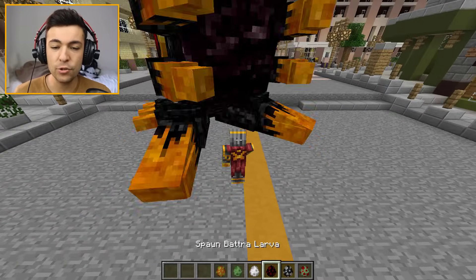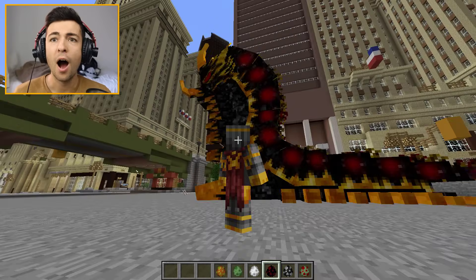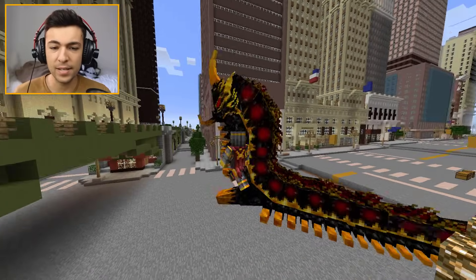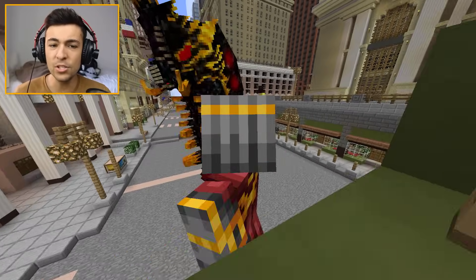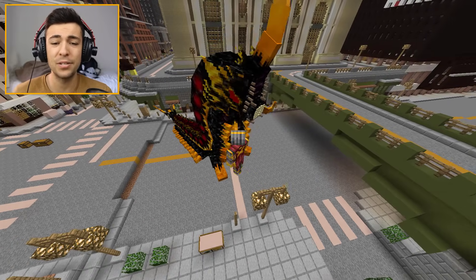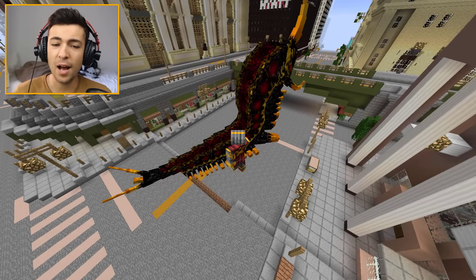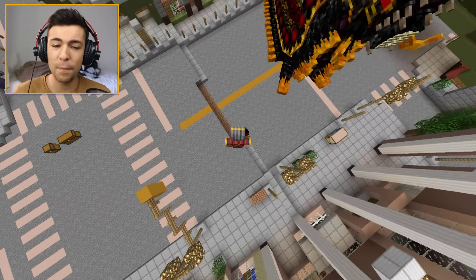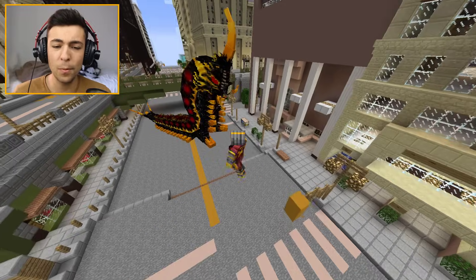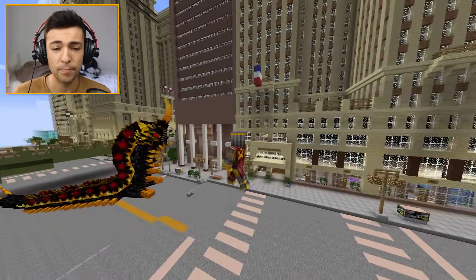Next up we have the Batra lava. Look at that — this is absolutely amazing. He is not happy. The lava will probably turn into like a butterfly someday. He's a bit stuck so maybe we should leave him, but he's destroying my city. Watch out for everyone. You can't be this noisy — there are people sleeping!